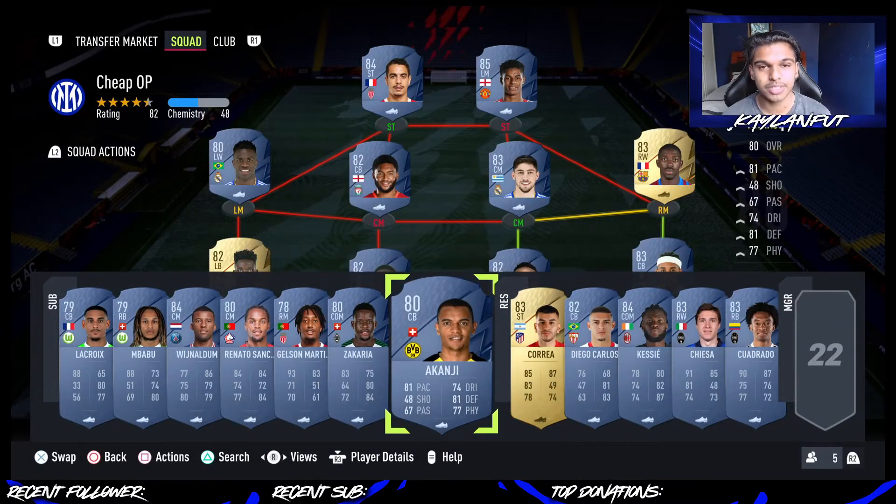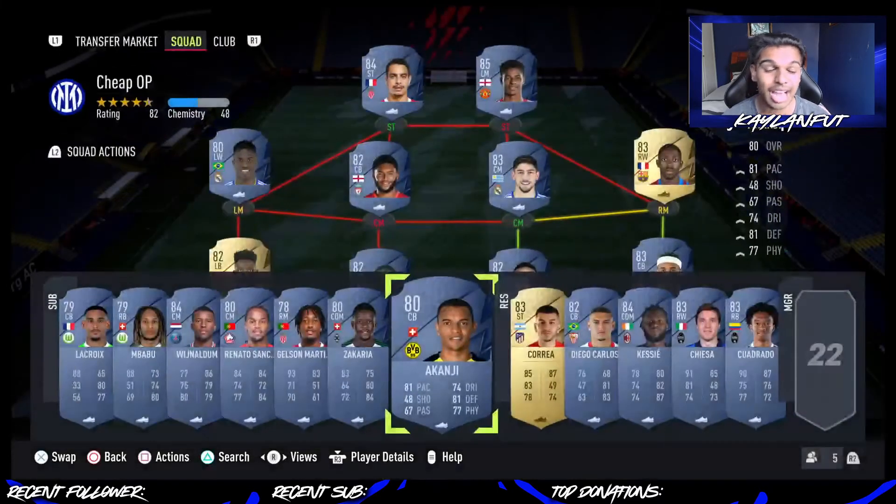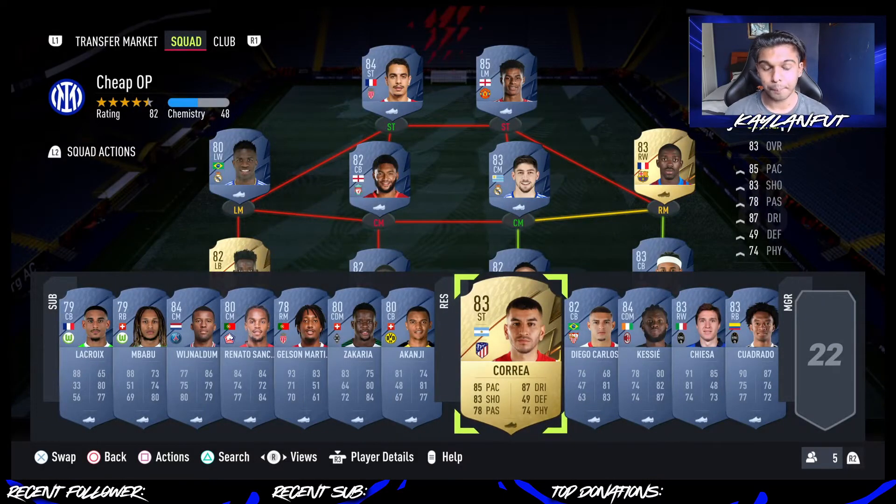Another center back option in the Bundesliga is Akanji, who gets a perfect link to Upamecano — 81 pace, 81 defending, 77 physicality, 74 dribbling. An Anchor will probably have to do for him just to get his physicality stats up. He's lacking in aggression, strength, stamina, and jumping just a little bit, and just lacks the standards of the other center backs, so you definitely need to get that up.